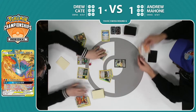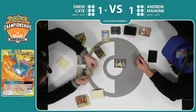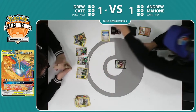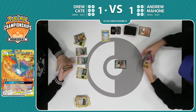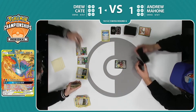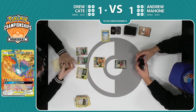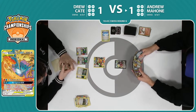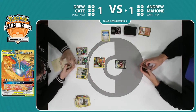He is gonna go ahead and use his GX attack — Sky Legends can go ahead and take three prize cards. We will start to see Drew going with that alternate strategy from here on out. I think it's gonna be tough to take a VMAX knockout here, so maybe he is gonna have to start to target down some other things, use those Guzmas efficiently, and steal the last three prizes.